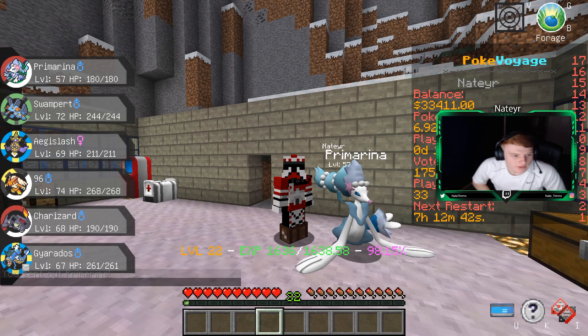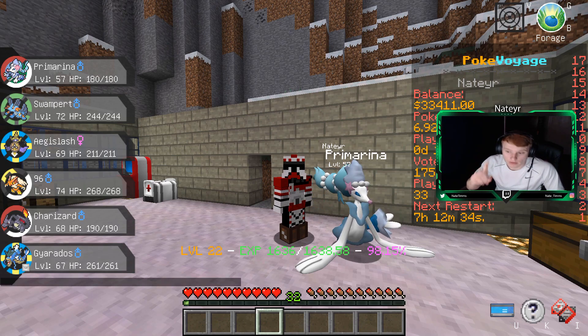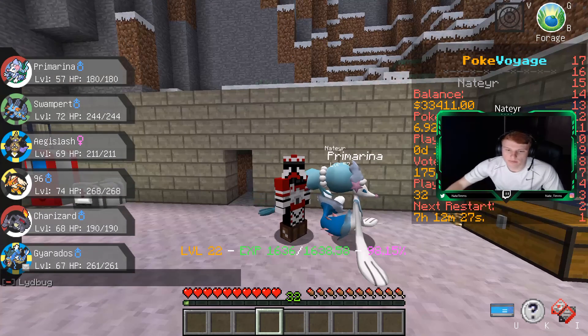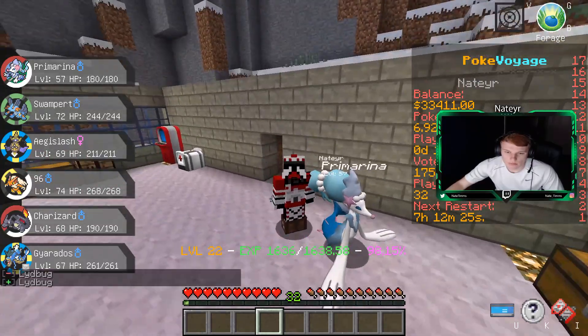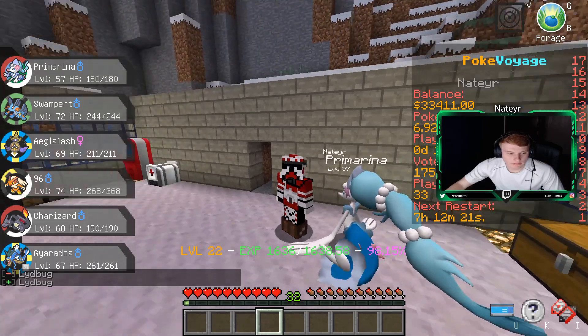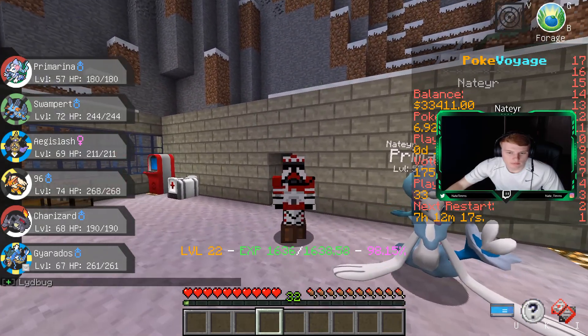Alright, that's gonna call it for this video. As you can see, we did get a lot accomplished. Unfortunately, we did get destroyed by the gym again, but we made a little bit of progress. Main thing we accomplished is a Shiny - we caught our first Shiny. Next is a Legendary, and I have a Master Ball. The first Legendary I encounter, I'm probably gonna hit with a Master Ball, cause I don't have a Pokemon with False Swipe. Be sure to drop a like, subscribe, all that fancy stuff. I'm out.